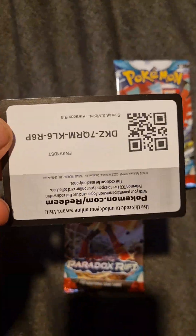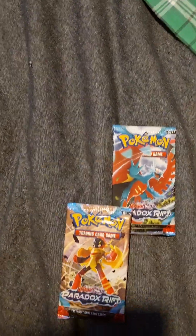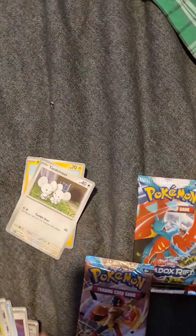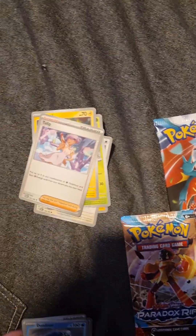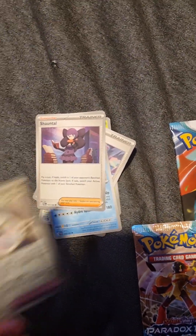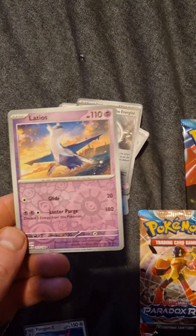Here's the code. We got a basic Metal Energy with Plusle, the Tandermouse, Toad's Cool, Toxel, Tulip, and also we have Chantelle. We have Technical Machines, Turbo Energized, we have Latios, and we have a Porygon Z.